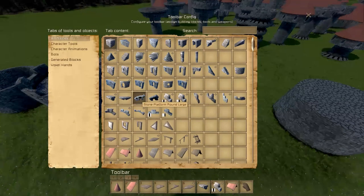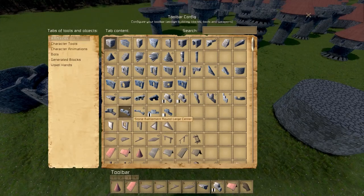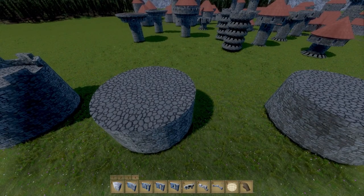You've got your stone platform round large, which is the equivalent of the normal little buttresses sticking out. And then you have these two blocks here. One of them is the stone battlement round large side — what a mouthful — that's the one from last week. But then you have the stone battlement round large center, because it's sort of centered on the outcropping piece.